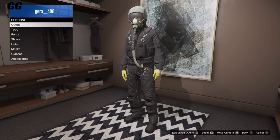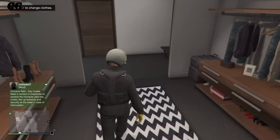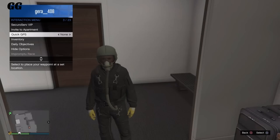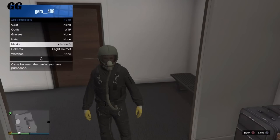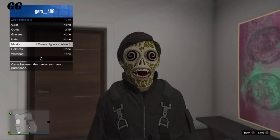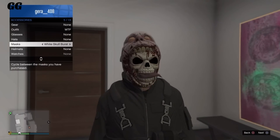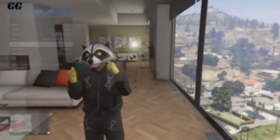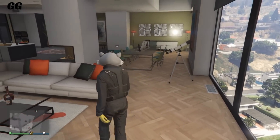After you've saved it, back out, open the interaction menu, and select any mask you would like. I recommend picking a big mask so it can glitch out through the helmet, but it's up to you. After you've selected the mask, go over to your telescope in your high-end apartment.